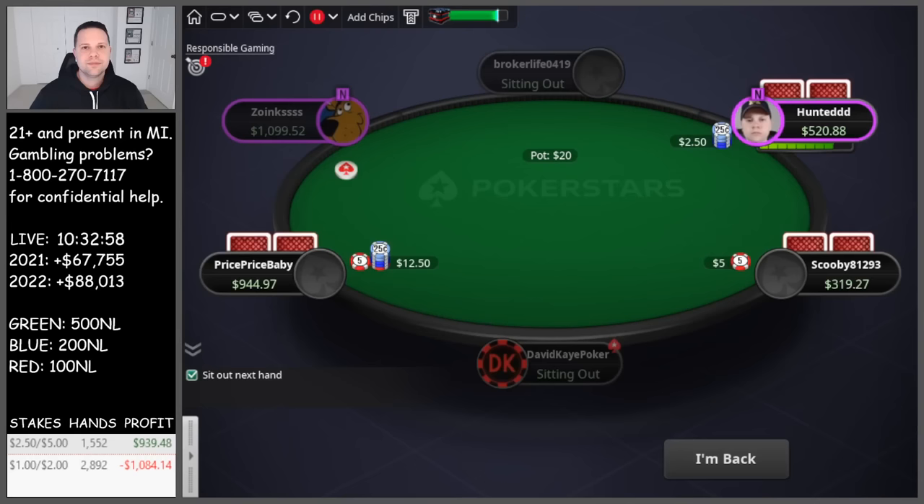Alright YouTube, that's the end of a marathon cash game session. I played for 10 and a half hours at 2-5 and 1-2. In the 2-5 game: 1,552 hands, plus $939. In the 1-2 game: 2,892 hands, minus $1,084. Total results: 4,444 hands, minus $144. Might sound like a break-even session, which it is — but we were down $2,800 at one point, so it feels really good to have a small loss. Hope you enjoyed the hands and the video. Please like, comment, and subscribe, and check my Twitch channel in the description below.